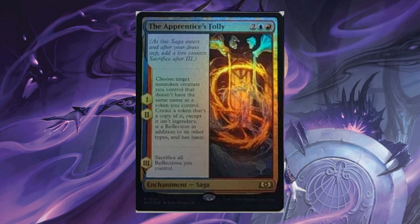The Apprentice's Folly, for 2, 1 blue and 1 red. Enchantment Saga. Chapter 1 and Chapter 2: choose target non-legendary creature you control that doesn't have the same name as a token you control. Create a token that's a copy of it, except it isn't legendary, it's a Reflection in addition to other types, and has haste. Chapter 3: sacrifice all Reflections you control.